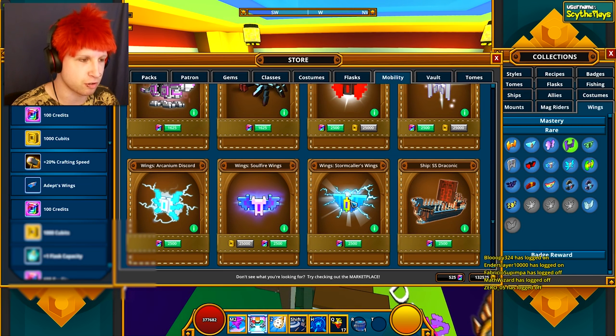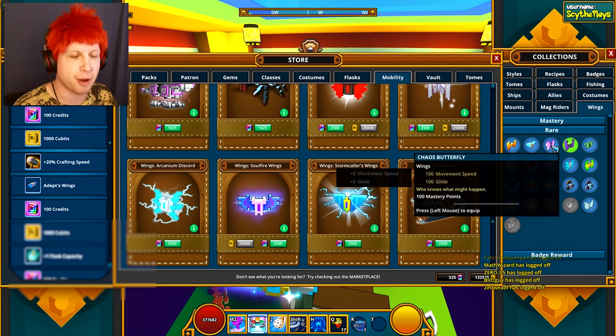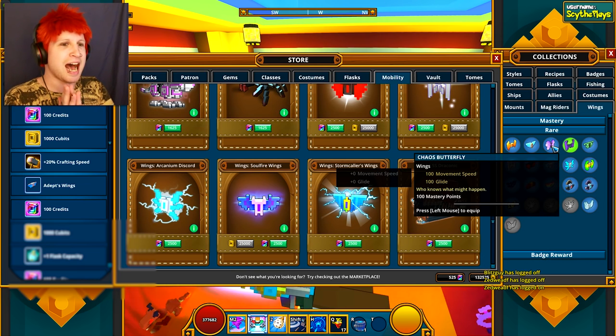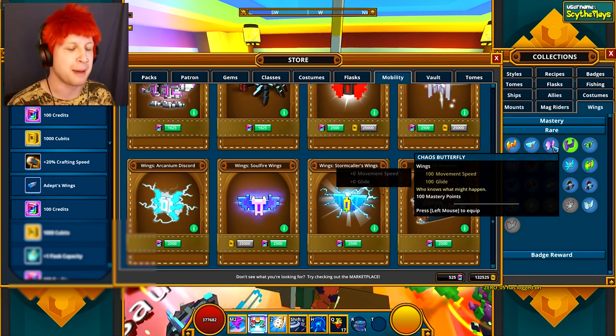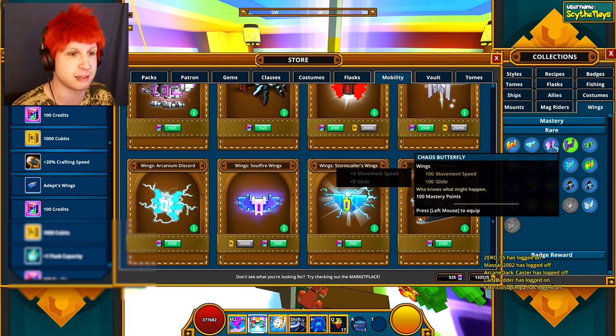The Stormcaller wings you can only get for credits, or you can try to buy them on the market, where they're probably going to be a little bit overpriced. The Chaotic Butterfly wings you can only rarely get from a Chaos Chest. I don't know how often you get them now because these wings were introduced a very, very long time ago.